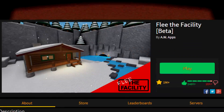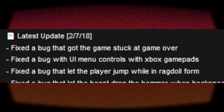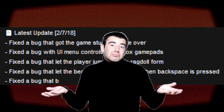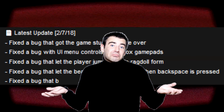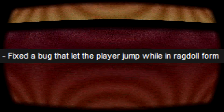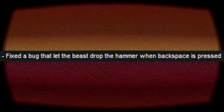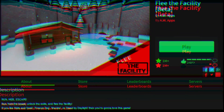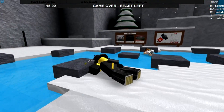Looks like we've got a live update coming in. It turns out a new update to Flee the Facility was just released, and it fixes almost all of the problems I was originally going to talk about. I'm not sure whether I should be angry or rejoicing. Some of these problems include being able to walk around as a rag doll, being able to drop your hammer as the beast, and being able to easily use exploits. Psych — this update made the game even more broken.